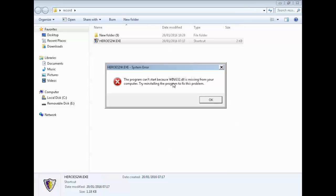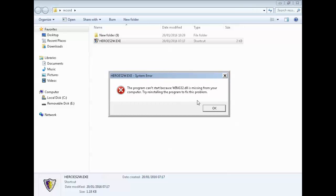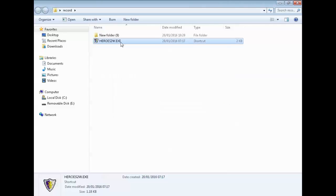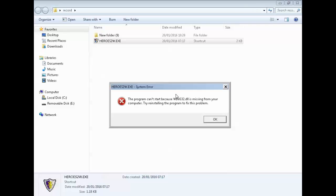I read the error message and it said 'try reinstalling the program to fix it.' I put the CD back in the drive and reinstalled it, but guess what — it never fixed it. I ran it again and it still said the files were missing. So I thought I'll have to go and fix the problem another way.